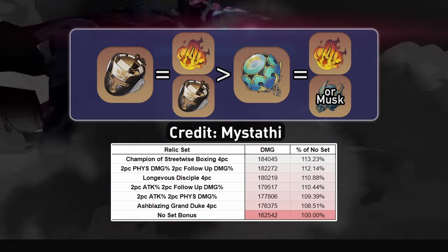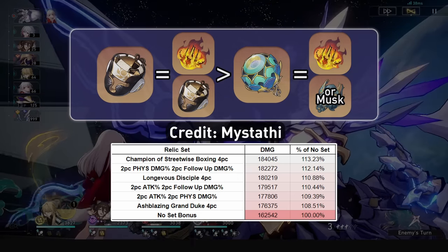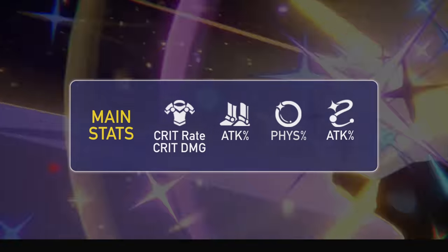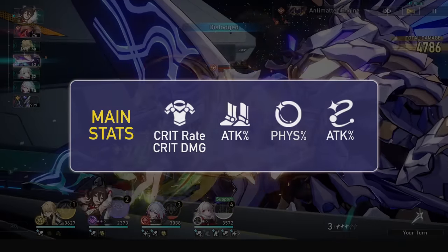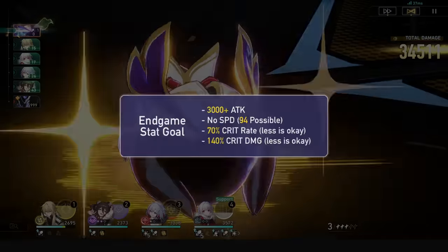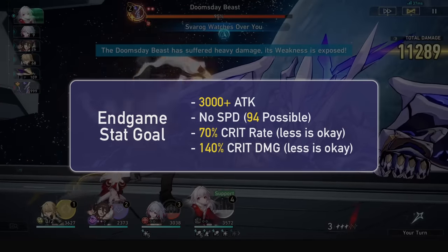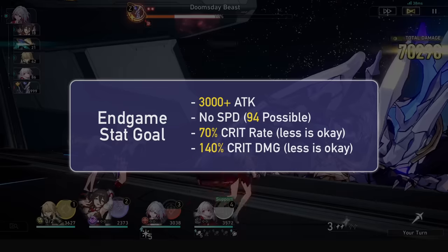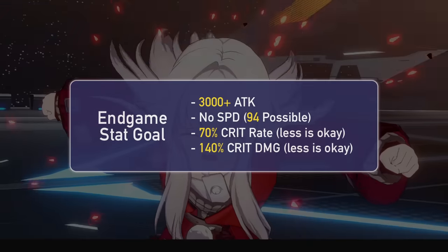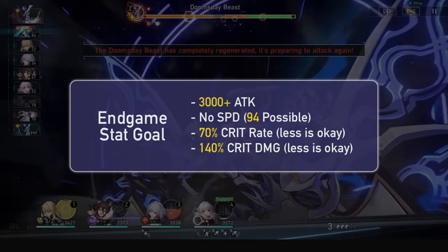Other options can include mixes of the 2-piece Physical, Grand Duke, and Attack% sets if you don't want to farm anymore and have great substats. For the main stats, you'll still want a Crit Body, Attack% Boots, Physical Damage Orb, and Attack% Rope. Energy Rope still doesn't give you any benefit that a teammate can't solve, and the additional energy may be comfier, but overall will give you less damage than an Attack% Rope. For an ideal stat goal, we'll want to hit at least 3k attack — very doable with no speed required and 2 Attack% main stats. You'll also want a good Crit Ratio, ideally 70/140 or even higher, but she doesn't have Crit Traces, so something lower is fine without a Crit Lightcone. No speed is best unless you can't claim Memory of Chaos very fast, in which case she'd want 94 speed.